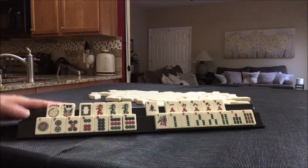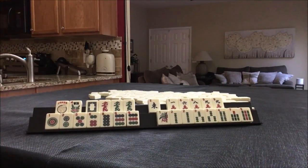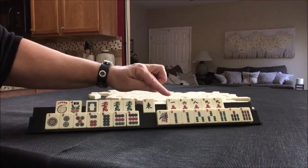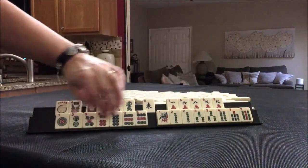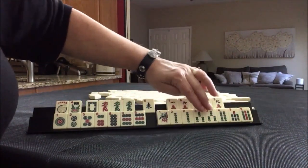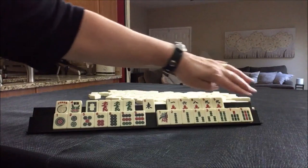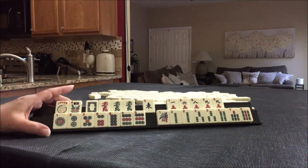Look at those dragons. Single east, cracks with a pair of nines, dots pair of nines, bams pairs of twos and threes. We do have a nine — we have nines in each suit. What would you play here?